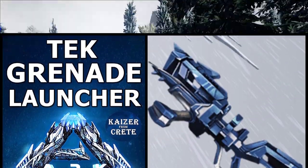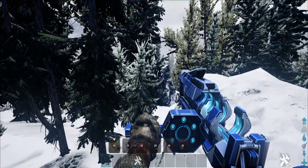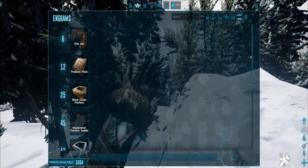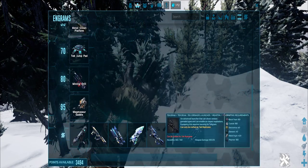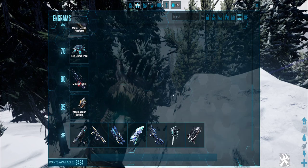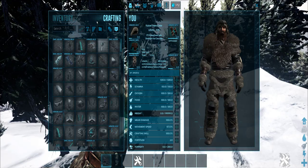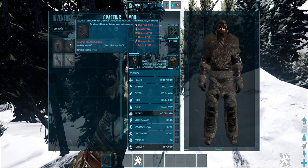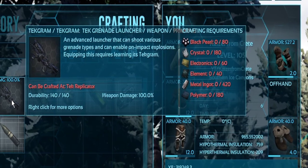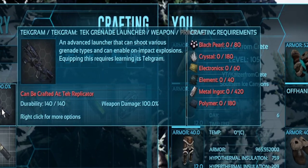How to use the tek grenade launcher. This weapon is classified as tek, so if you want to make one you need to learn the engram - you need to beat the Genesis boss for that. You probably can use the weapon without the tek engram but I'm not 100% sure about that. It might be like the tek gear on official. This is what you need to craft one tek grenade launcher - it's not cheap but also not very expensive either.